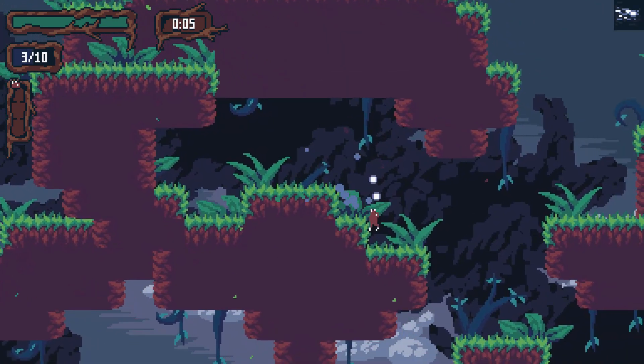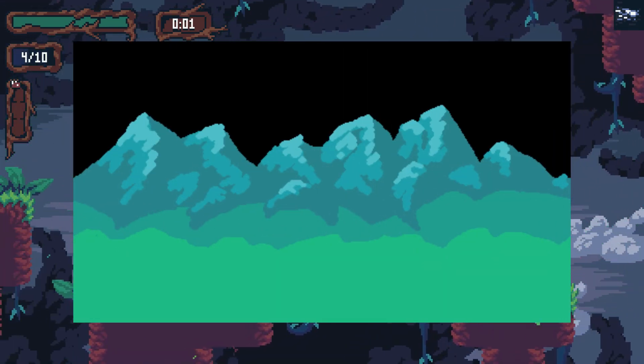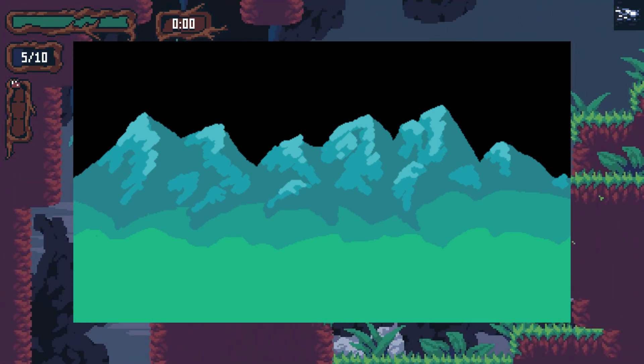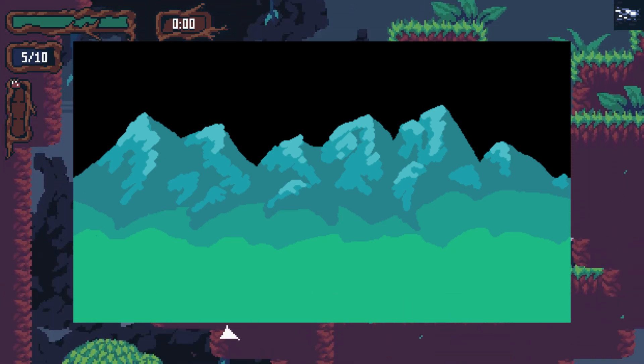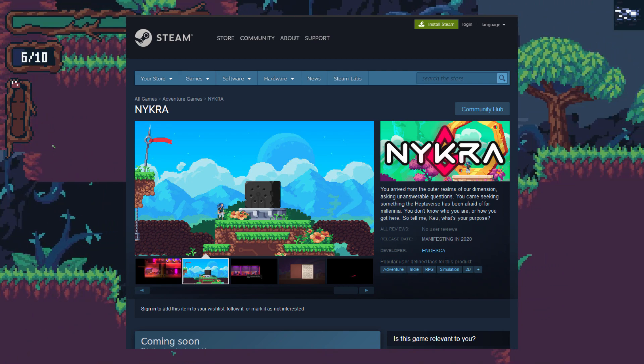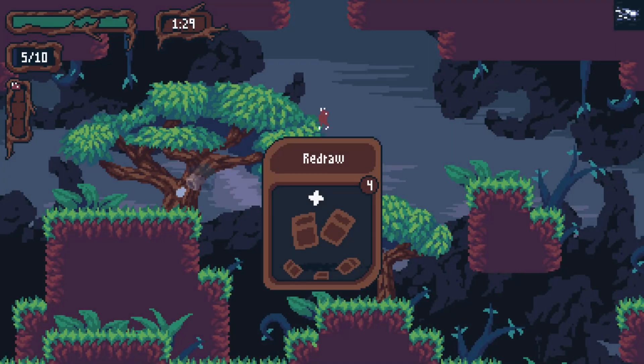After that, I decided to draw the main background, which was going to be a mountain background, because it turns out I can't do trees very well. Also, it doesn't make too much sense because the scale gets weird with platformers. For these mountains, I actually referenced a game called Nikra, since I'm very bad at drawing backgrounds. And if you want to learn art, it's really good to reference other people's work.